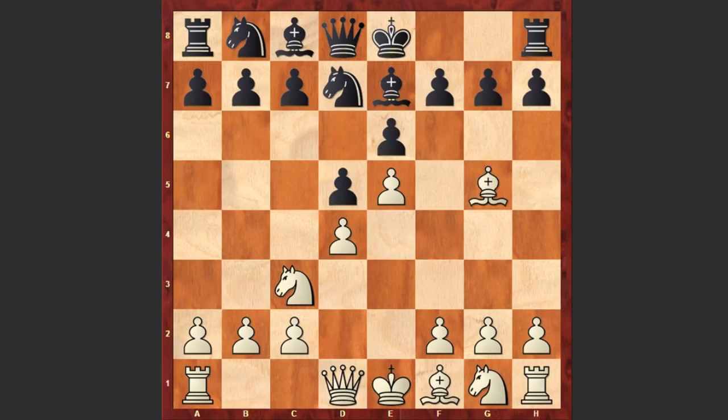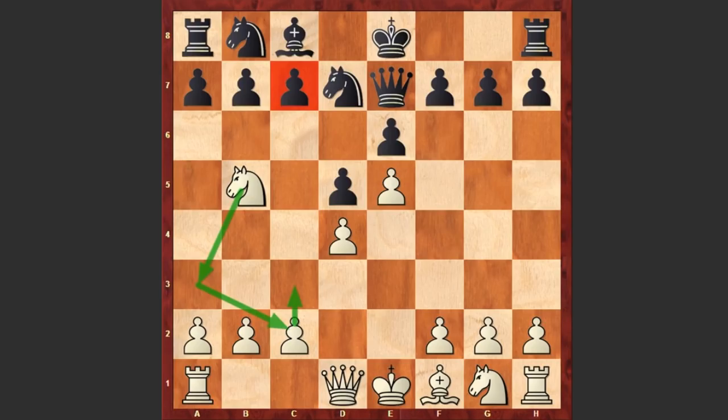Another popular alternative is the hyper-aggressive Alekhine-Chatard attack, where white sacrifices a pawn for quick development and a strong attack. But after Nd7 we see Be7, Qxe7, Nb5 — by playing Nb5 white is gaining a tempo by attacking the pawn on c7 and gaining precious time to play c3 and then bring the knight to the c2 square.